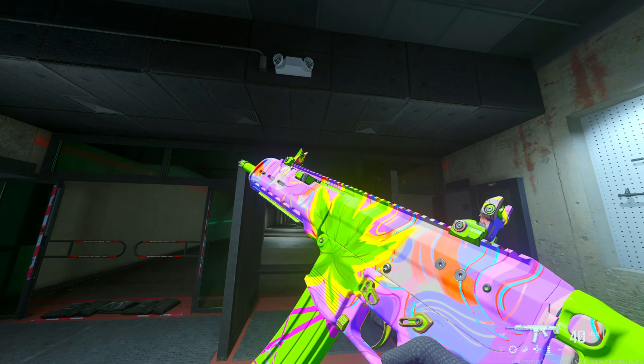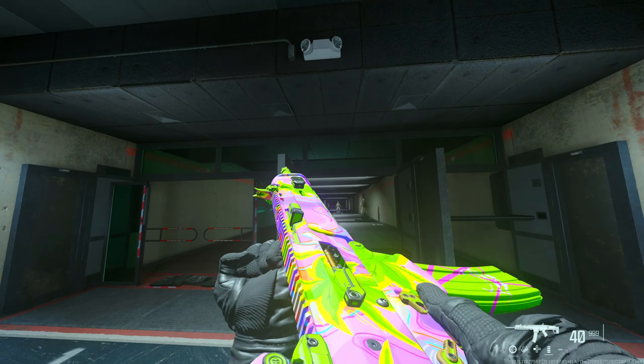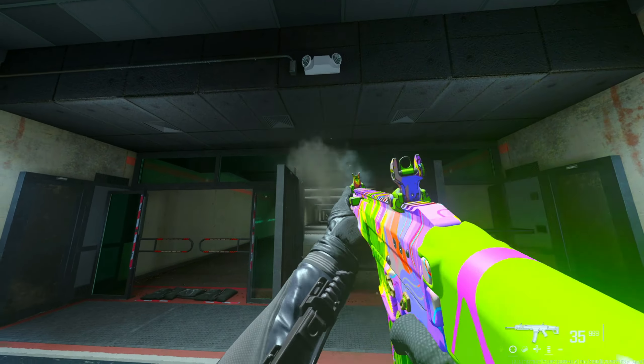Within the most recent update of Warzone, they added a secret camo that you can now earn called the 'That's A Lot Of Molecules' camo. It's pretty much 420-themed, as we're having a nice little 420 event in the middle of April. It's a really nice looking camo that you can have on every single weapon in the game.